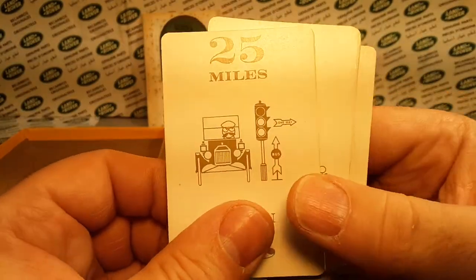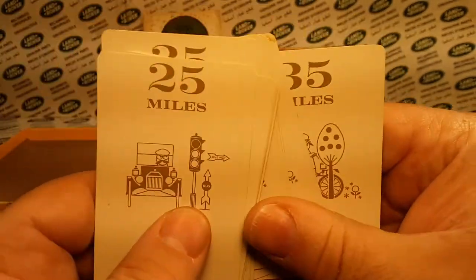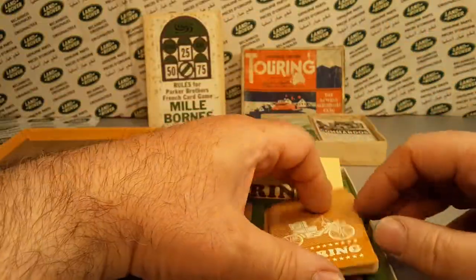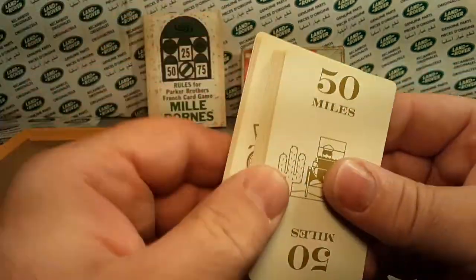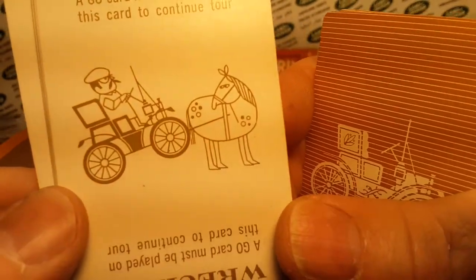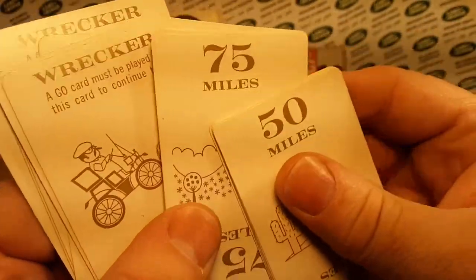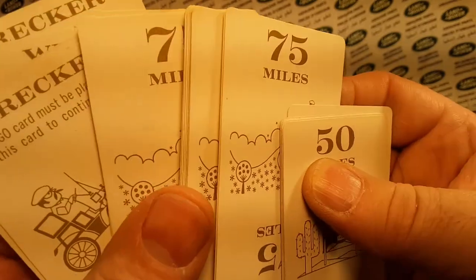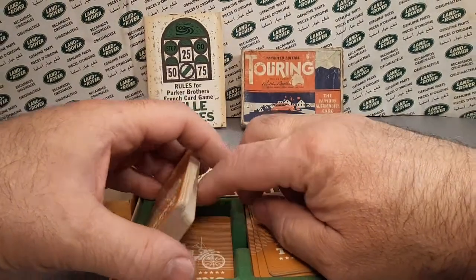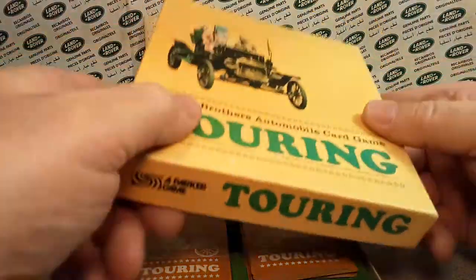Here's the 25 miles card — really kind of retro. Look at the little guy on the horseless carriage, you know, really kind of cool. Here's 50 miles. There you go — oh, there's the wrecker! I plowed into a horse — look at that, that horse is not happy. There's the wrecker. 75 miles. This is really kind of cool stuff. Anyway, getting on 11 minutes, so I gotta move on. That's the next one that I bought on the journey of this game.